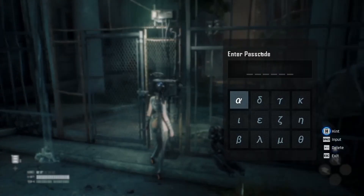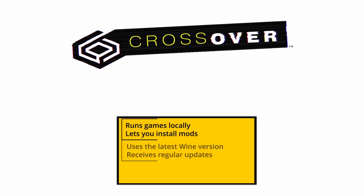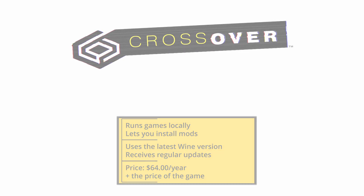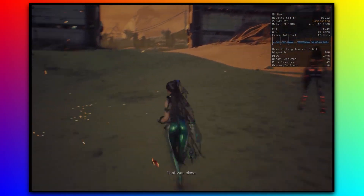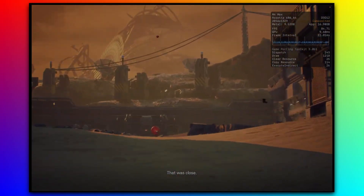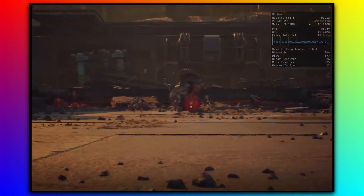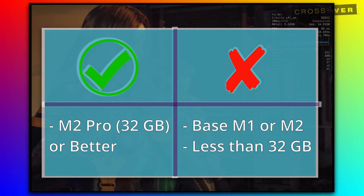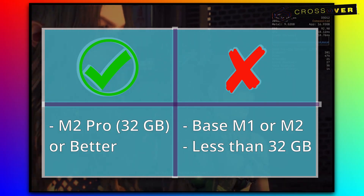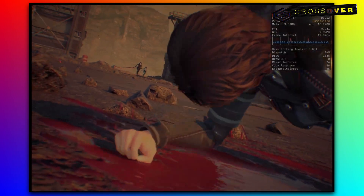But if cloud streaming's not your thing, here are some alternatives. First up is Crossover, which is the most stable way to play Stellar Blade locally. In my test using an M4 Max Mac with 32GB of memory, the game ran at a smooth 91 frames per second on medium settings and stayed comfortably above 80 on high. On weaker Macs, the game will still be playable on something like an M2 Pro MacBook with 32GB, but anything lower than that and you'll start noticing some serious stuttering even at the lowest settings.